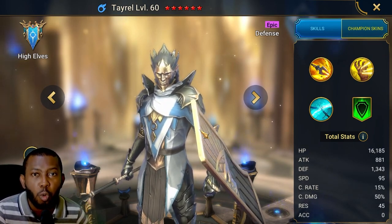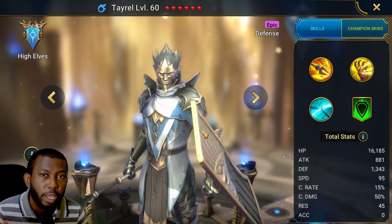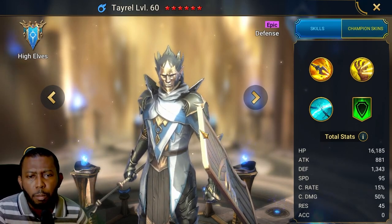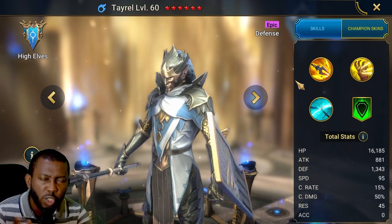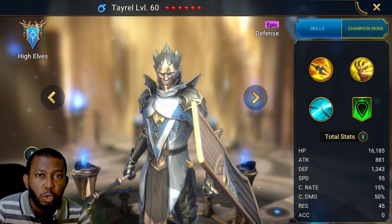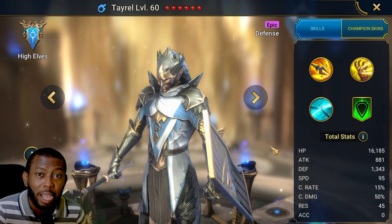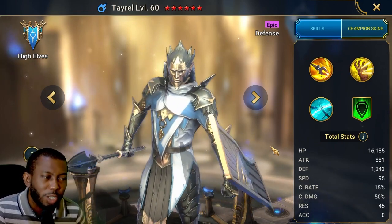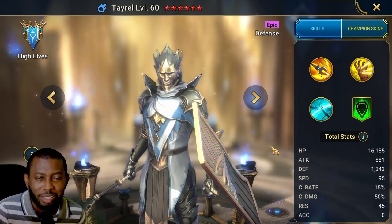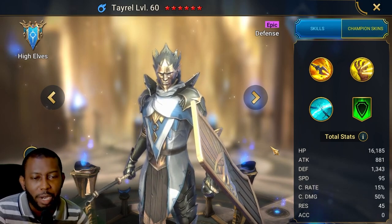Tyrell has been available in the game for a long while. He was even available as a link-code pick-up for new players as a starter champion, though some other champion has taken that starter role now. He's still very viable for newer players coming into Raid, and that's what this video will appeal to. If you're an end-game player hoping for a new build — sorry, he stays where he is. I'm using him in faction wars only.